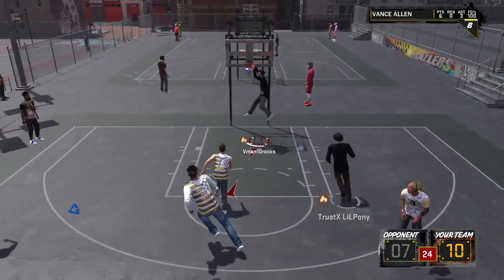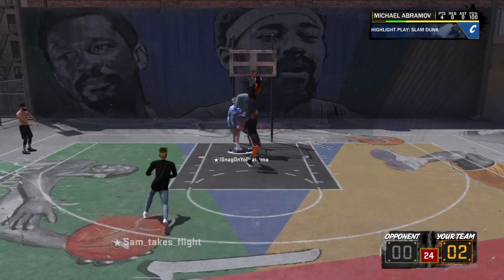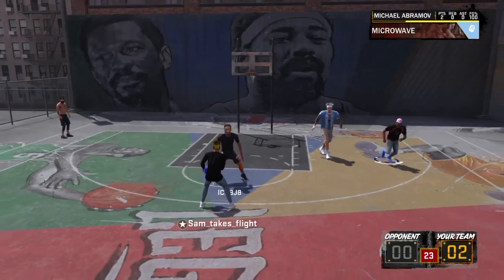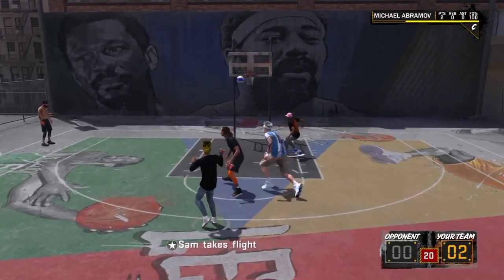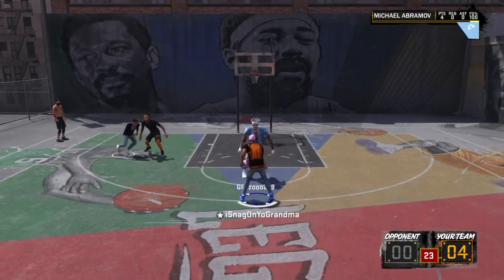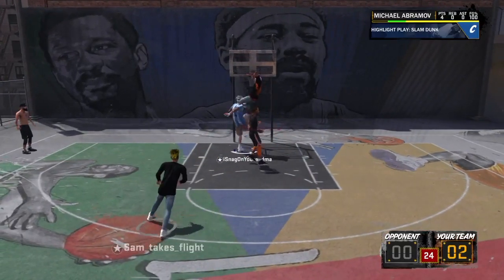This next clip at number 7, I'm just going to let you guys watch it because it has a crazy reaction and it's pretty funny. It's from My Eye Snag on Your Grandma. It's a disgusting inbound windmill honey dip alley oop. I've seen this on putbacks but never on an inbound alley oop — which is also why I put it in the top 10. His reaction is the main reason, and as you can tell this guy was completely freaked out, probably the first time he ever got it.